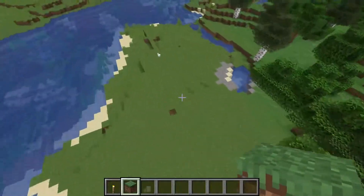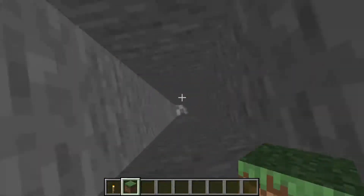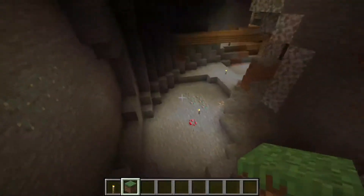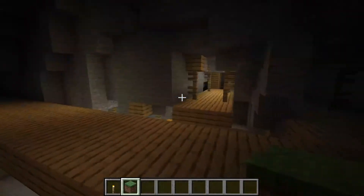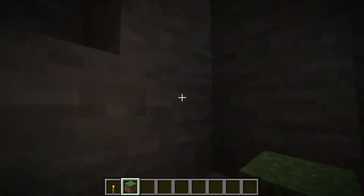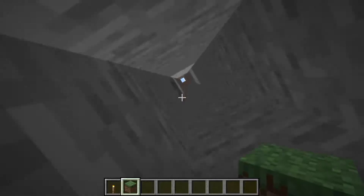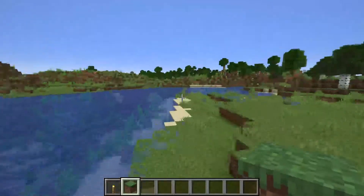I dug straight down over here just to get a look at the new thing, and you can see how deep the caves kind of go now. I landed in this little ravine and went around and found one of the new mineshaft looks. I found one of the new ravines just by digging straight down randomly near your spawn.